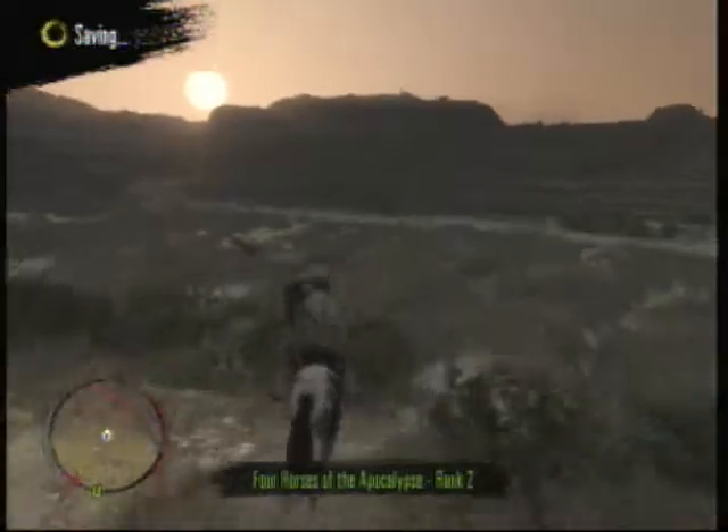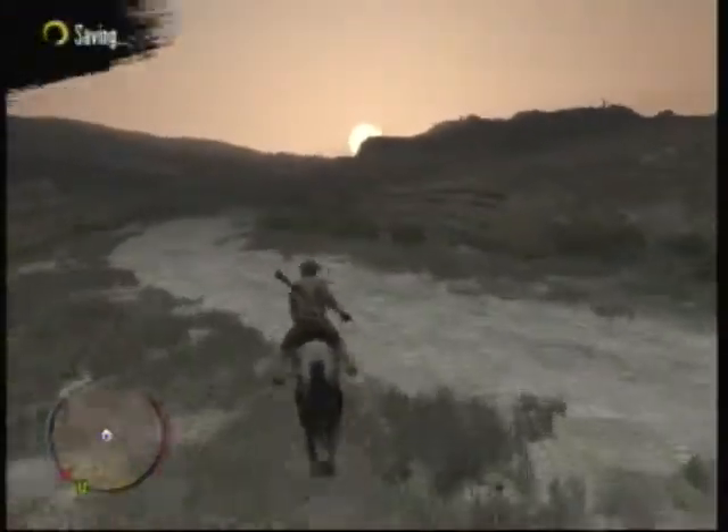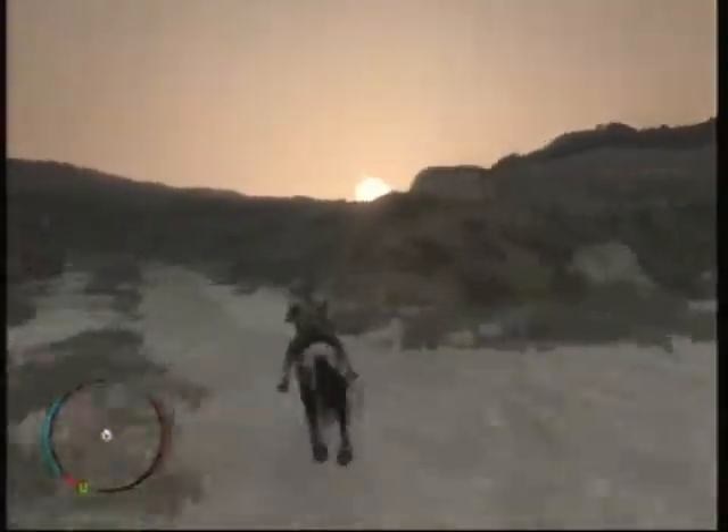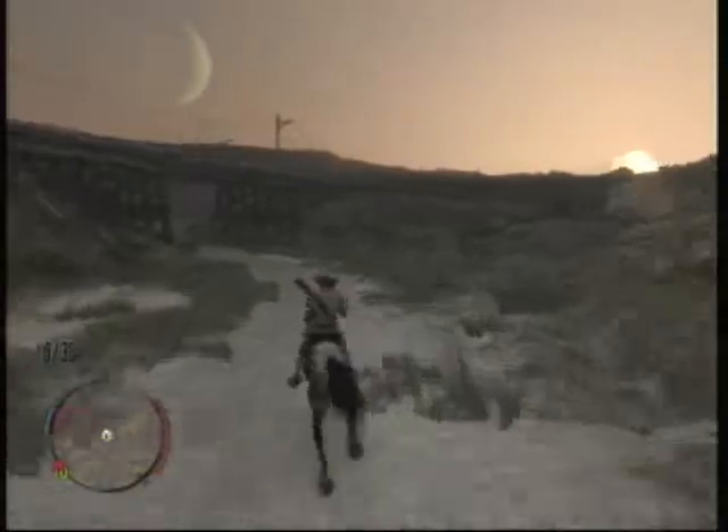This is Four Horses of the Apocalypse rank two, and this horse is Famine. He has unlimited stamina, but pretty much all of the Horses of the Apocalypse have unlimited stamina. So that's two out of four.